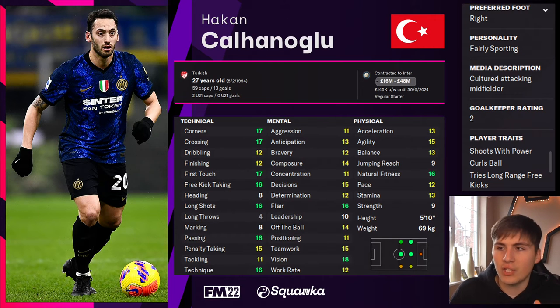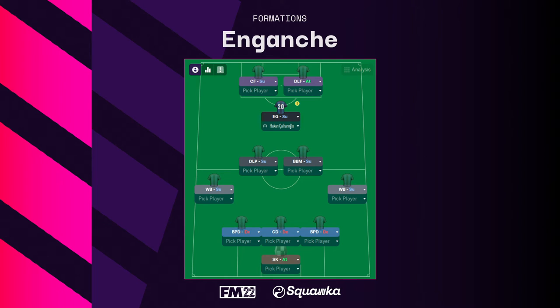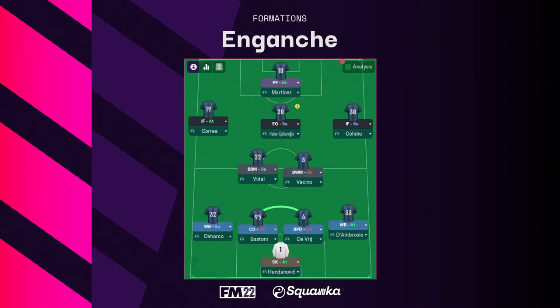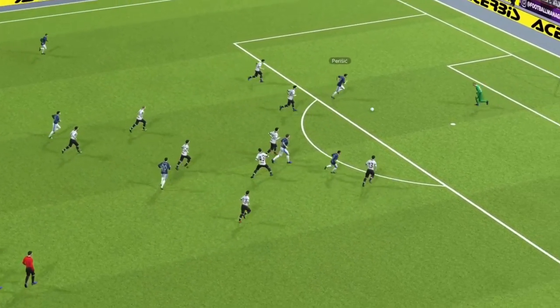He's got decent agility, and physically — in terms of pace and strength — he's not overly gifted, but it's not essential for this role. He also has the trait of trying killer balls often, which is exactly what you want for an enganche. Here he is as an enganche in an Inter Milan side using a back three or back five system, finding that half space and trying that killer ball, which leads to a goal.